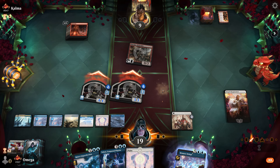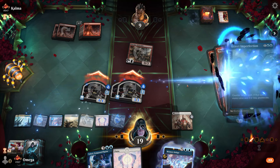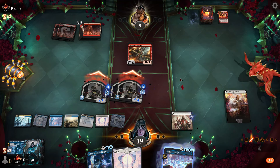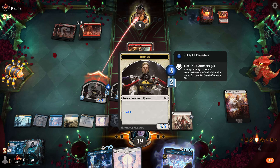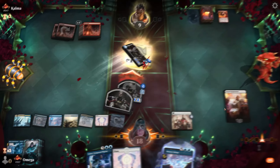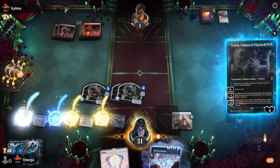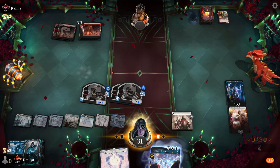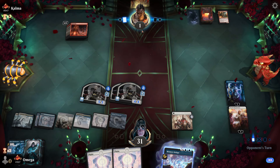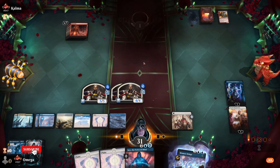He hates to use his burn on anything other than face. We can proliferate all of those counters including the lifelink — we have two lifelink counters on this creature and all the tokens grow, Elspeth grows, even Wedding Announcement grows. He's at one life. We're at 31 against one life — mono red drawing. It feels good!